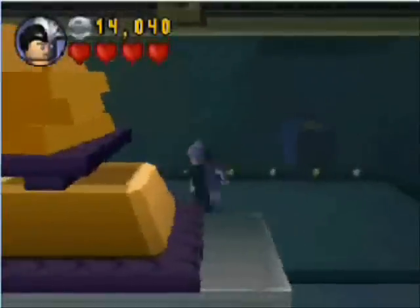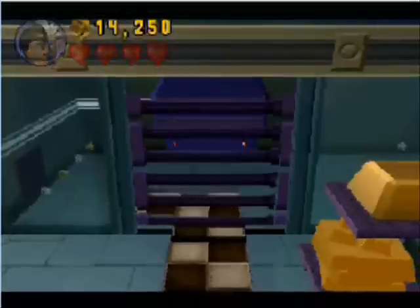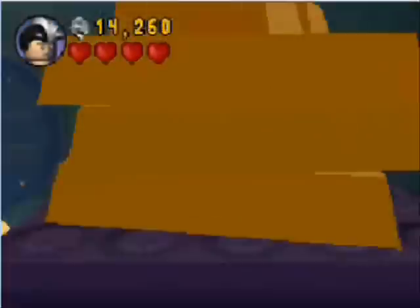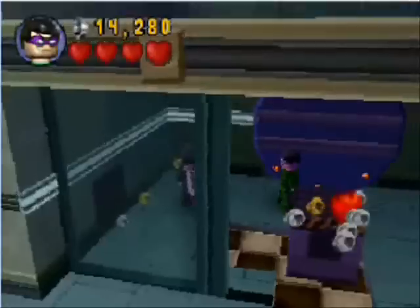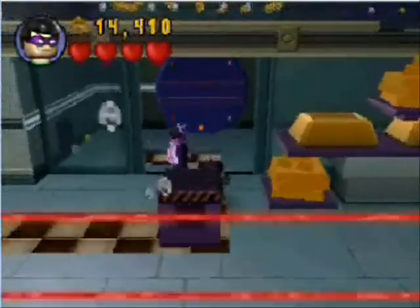We'll be taking a slightly different path than Batman and Robin take. It will involve that big vault in the background — there we go, that big vault. To open that big vault, we need to push a box, push this box into that hole over there, which will unlock the door for us so we can get our money, money, money, money!